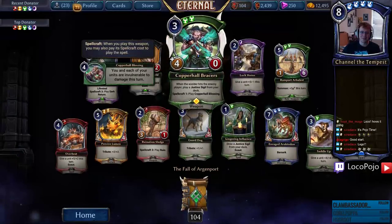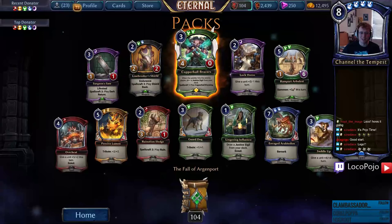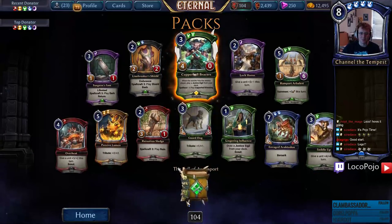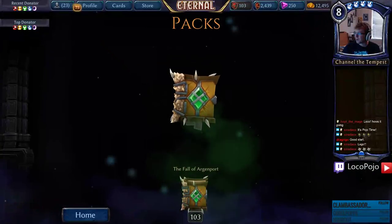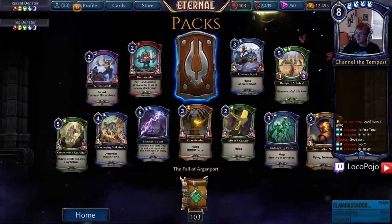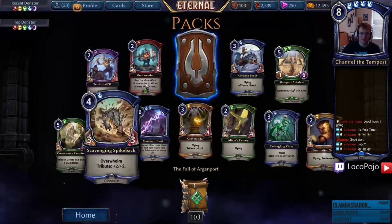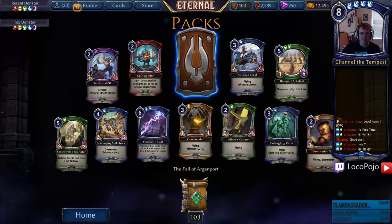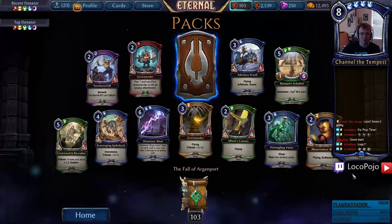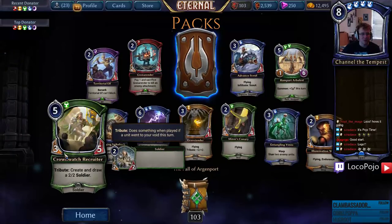We already talked about Copper Hall Bracers — it's a super solid card in terms of aggression in green, so we'll see if we can make that work. What do we got? Advanced Scout. Has everyone started with a legendary? I heard somebody else saying that they started with a legendary — I wonder if they just led with that, that would be interesting.